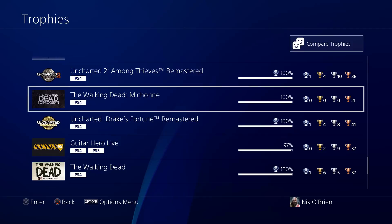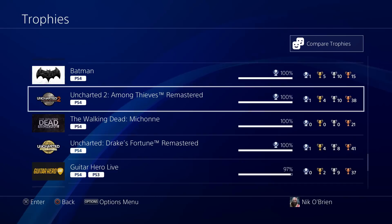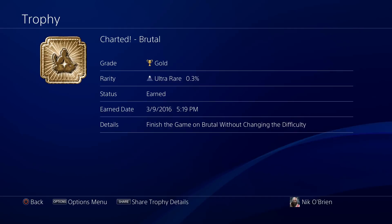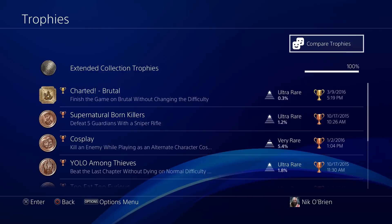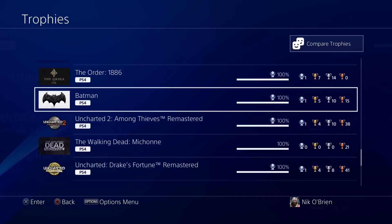Here's another Telltale Walking Dead game — the Michonne spinoff — just an easy 100%. Here is Uncharted 2 from the same remastered trilogy package; same thing applies. You can 100% the main game for the Platinum, and then for the DLC you have to beat the game on Brutal. Only 0.3% of people have done it, which gives you an idea of how hard it is. And then Batman — another Telltale game, a fantastic one — once again just an easy 100% Platinum.